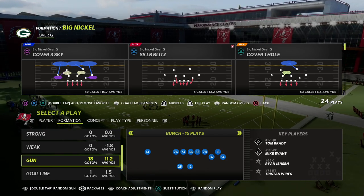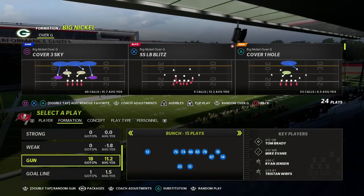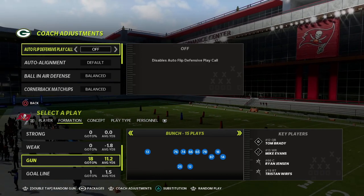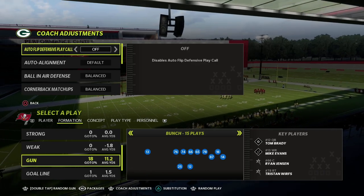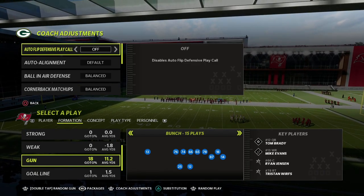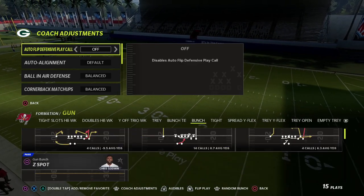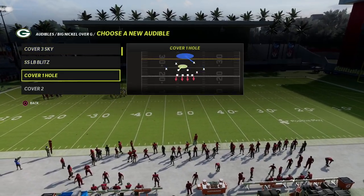I personally suggest running Big Nickel with auto flip off — it helps significantly with your pressure. The formation is supposed to be run with a show blitz look, similar to how TCU runs the 4-2-5, with safeties working together to defend spread formations. The key trick is to come out in a zone play and audible to man-to-man, so in my audibles I have Cover One Hole and Cover Two Man set up.